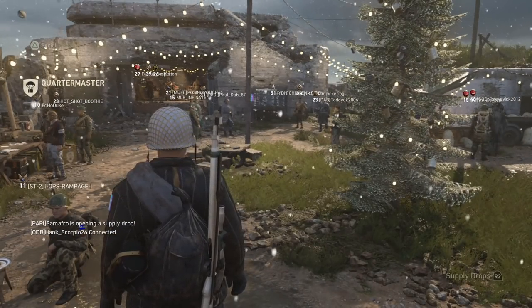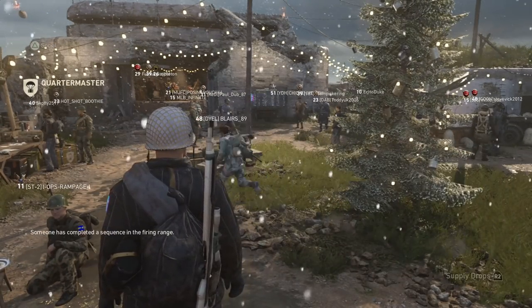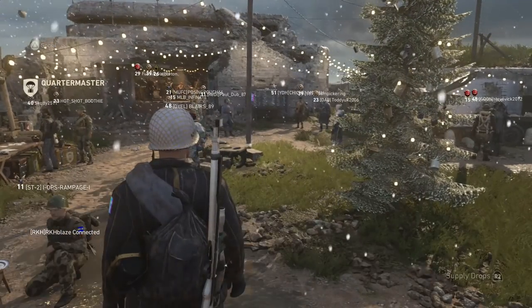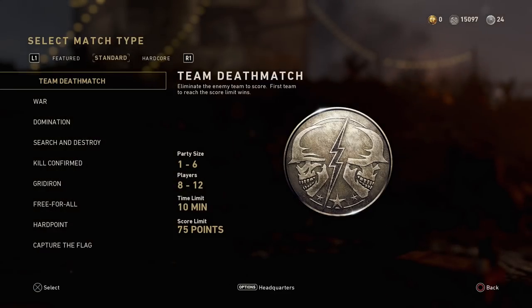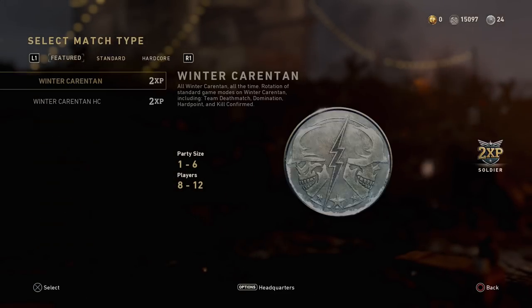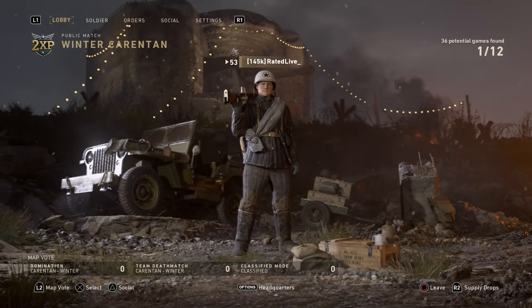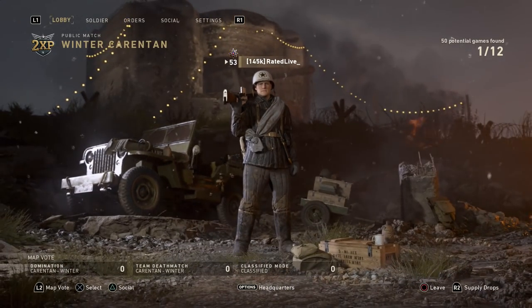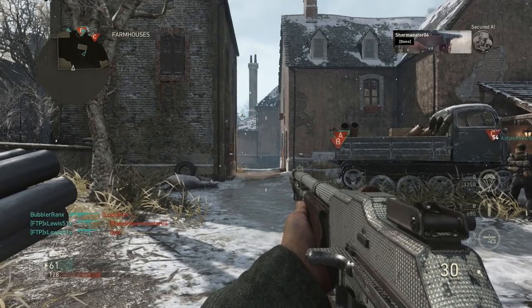Once you've plugged it into your PlayStation, what you want to do to activate it is switch the number on the Chronos Max to whatever number you bound the script to in the program. Mine was number one, so I just switch it to number one. Then simply go into a team deathmatch or any mode that is pretty short, or one required for a daily challenge to get these weapons, and start that game mode up.